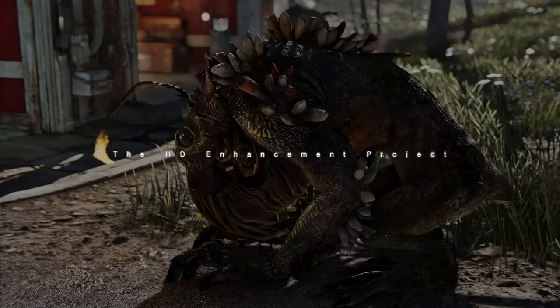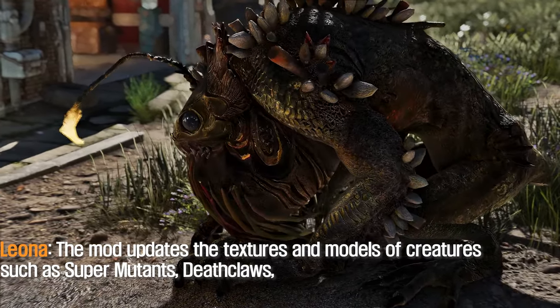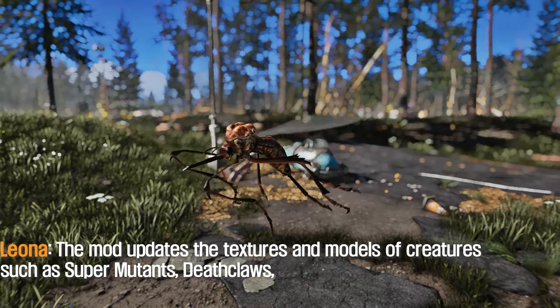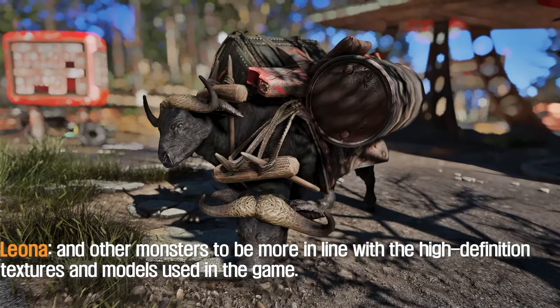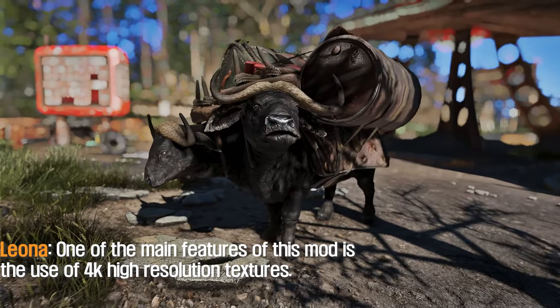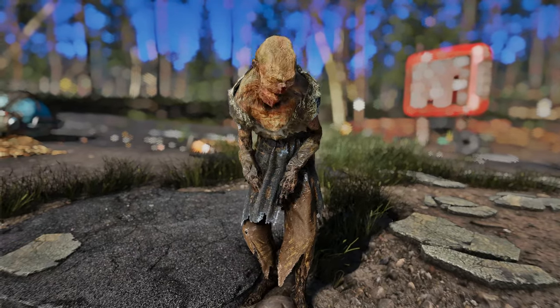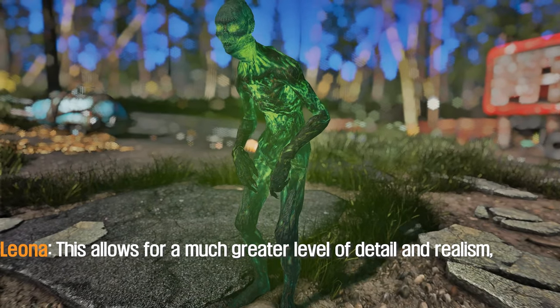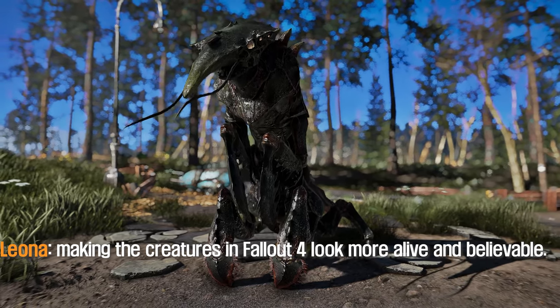The fourth mod I want to introduce to you is the High Definition Enhancement Project. The mod updates the textures and models of creatures such as Super Mutants, Deathclaws, and other monsters to be more in line with the high definition textures and models used in the game. One of the main features of this mod is the use of 4K high resolution textures. This allows for a much greater level of detail and realism, making the creatures in Fallout 4 look more alive and believable.